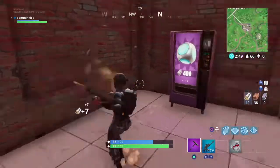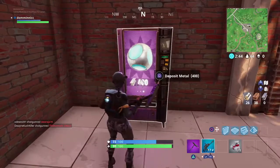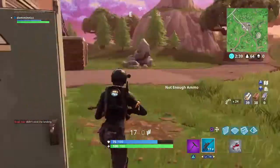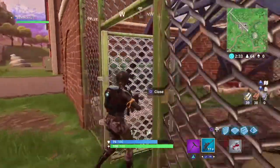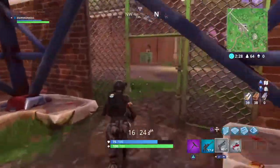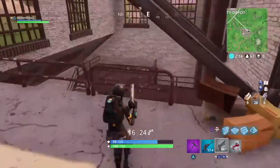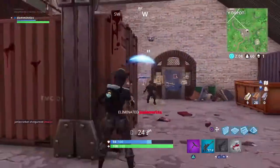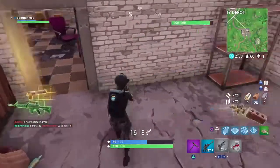Purple vending machine — oh my god, it has the Port-a-Fort! Wait, where is it? 400 metal for the Port-a-Fort. Should I do that? I don't want to waste 400 metal on that — but it's the Port-a-Fort, man. I kind of have to do it. I have to do it, I don't care. Come on — none of you had the Port-a-Fort? Wow.